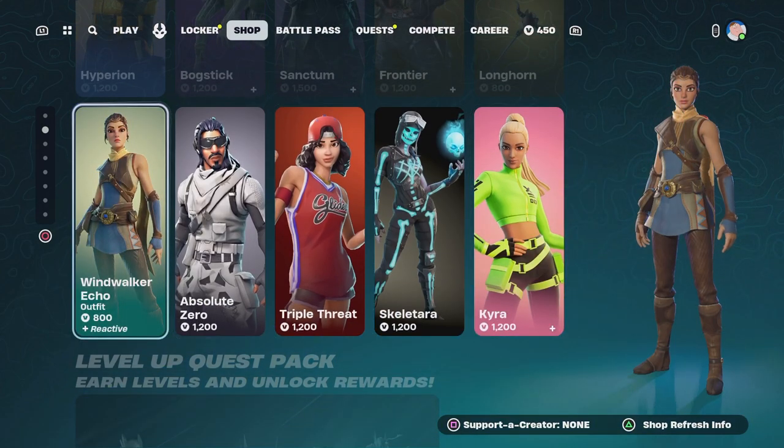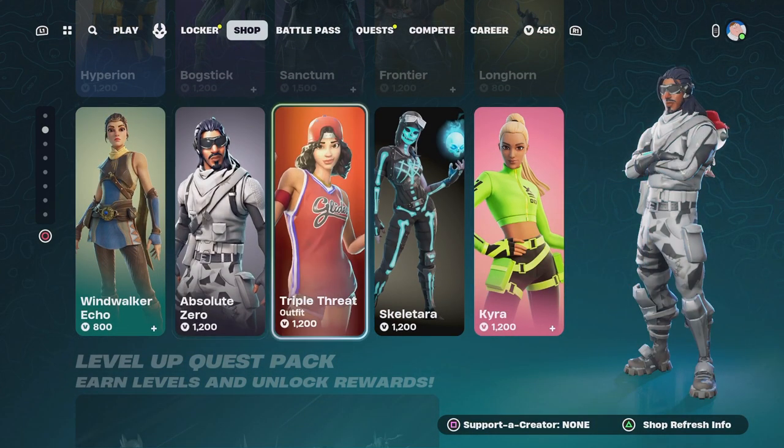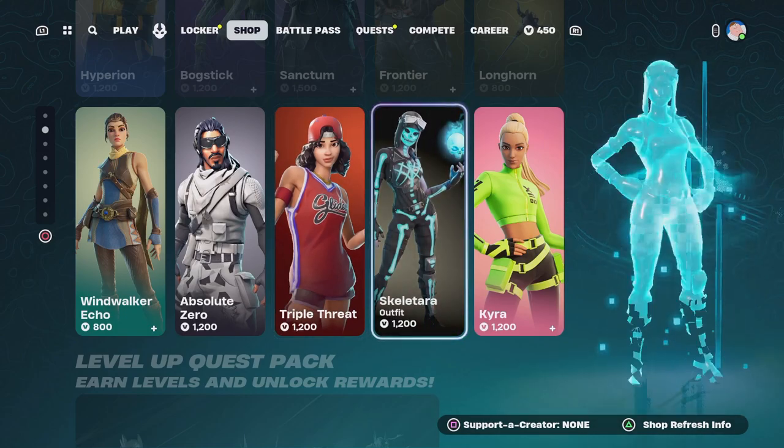We've got this stuff here — Windwalker Echo, Absolute Zero, we've got Triple Threat there as well, Skeletara, and we've got Kyra.